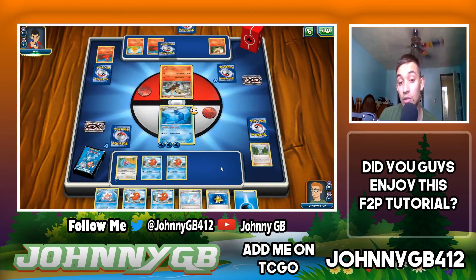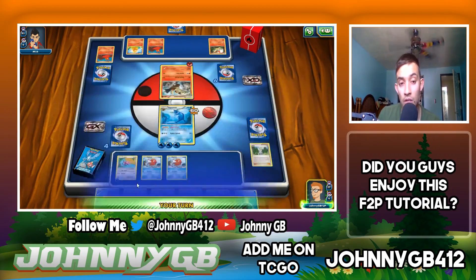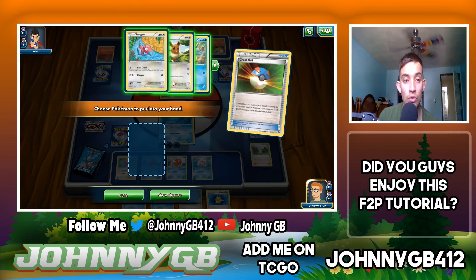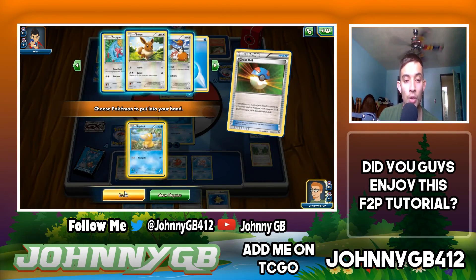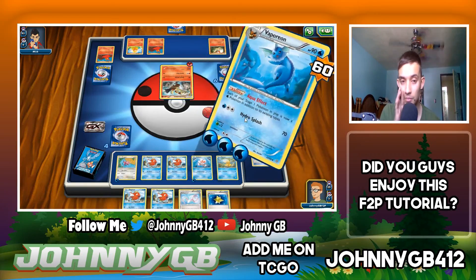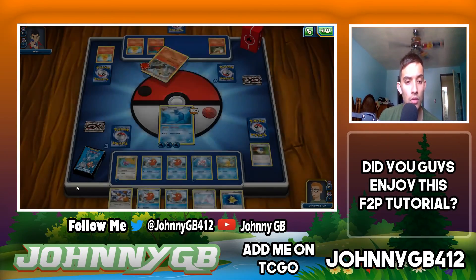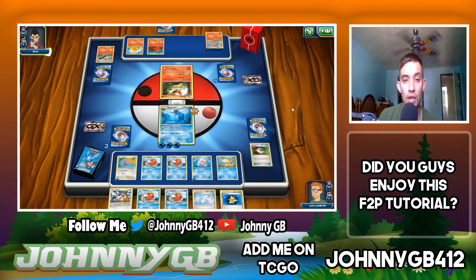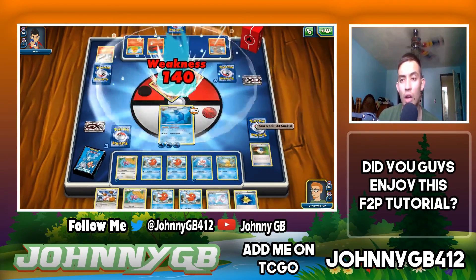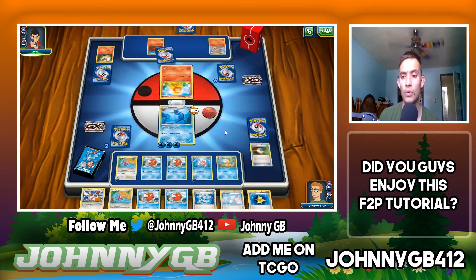There's a Goldeen — it would have been nice to save the Wally and get a Seaking. Combusken is only going to do 20 damage to my Vaporeon. We're going to put a water energy onto Goldeen and use a Great Ball to search for a Pokemon to start building up our bench, since Vaporeon might not last the rest of the game. He has a Victini on the bench — its first attack lets him draw a card, but that's not going to matter with Vaporeon steamrolling.